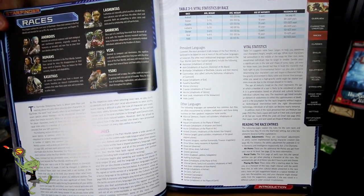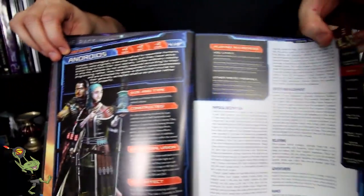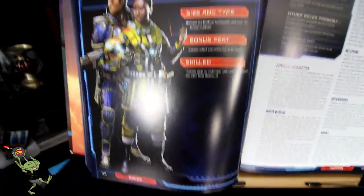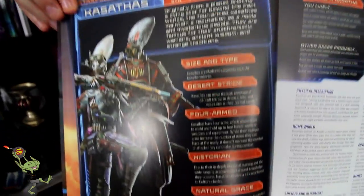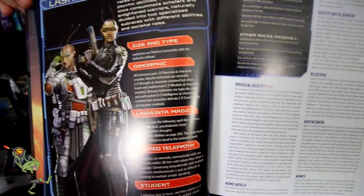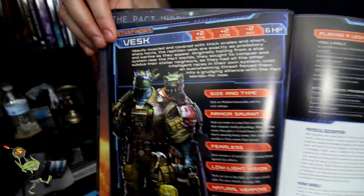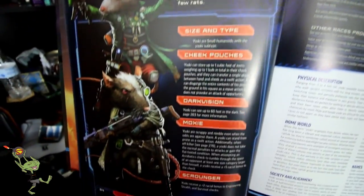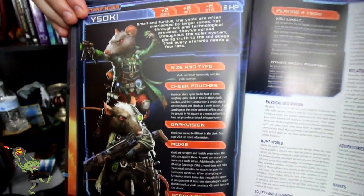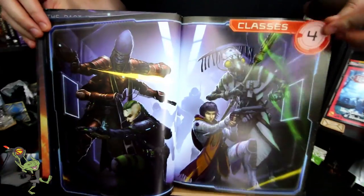Here we have the brief synopsis of the races. First of the races is the Android, and they are quite cool. If you're going to have a space game, you've got to have robots. As well as classic Humans. Here's the four-armed race, the Kasatha. The telepathic race, the Lashunta. The nice lizard draconic people, the Vesk - you've got to have the lizard men in space, it's a trope for sure. And the Ysoki, you little rat guys. Another fantastic two-page piece of artwork, and that gets us into the classes.